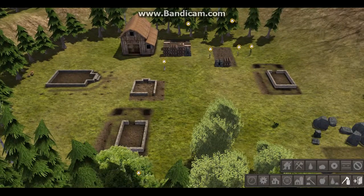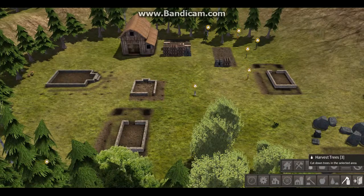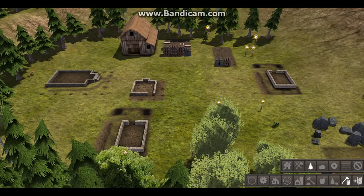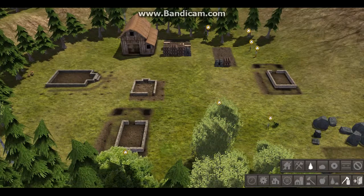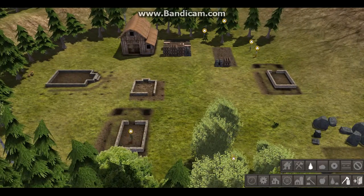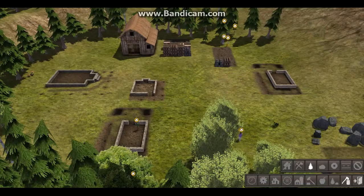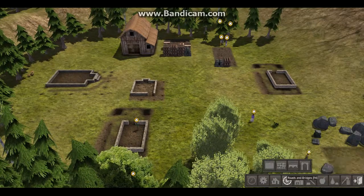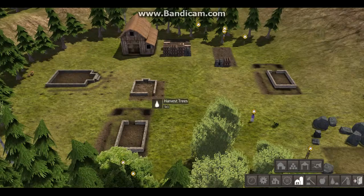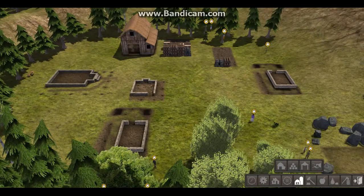We're almost bone-dry on resources. We don't have much wood, and that's all iron over there — I thought that was stone, but nope, that's iron. We don't have much stone; actually, we don't have any stone at all. So currently we need some badly. I think there's some right over here.